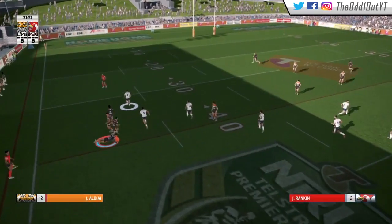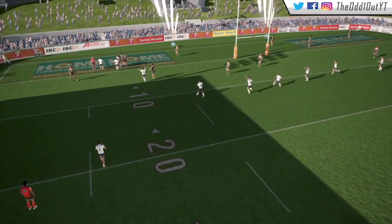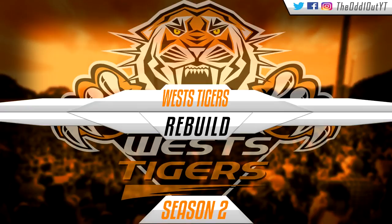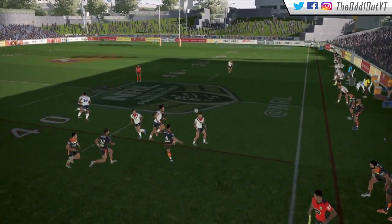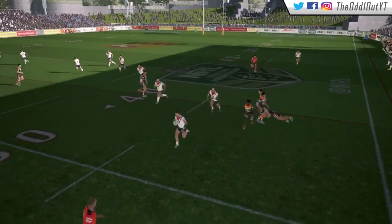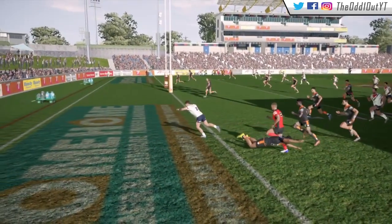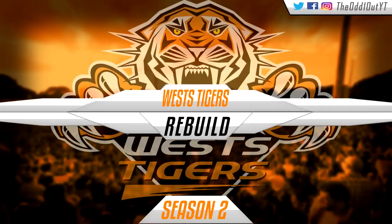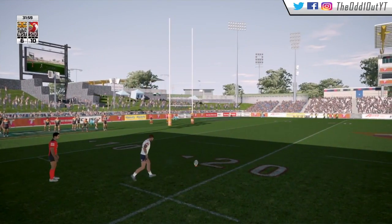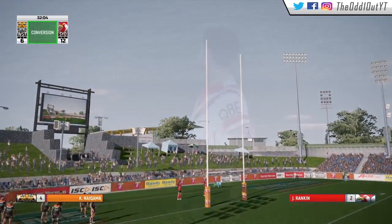We're back in attack and try to get a kick away, but we kick it straight into Jordan Rankin who regathers it, steps around Aloyai, and races away for his second try off the back of a terrible kick effort. Watching it back, we were too late with the release — he steps around 3 defenders and that whole right edge gets sucked into the animation. We try to dive with Tupou but we're grasping at thin air as the ex-Tiger scores his double. Rankin converts to push them out to a 6 point lead.